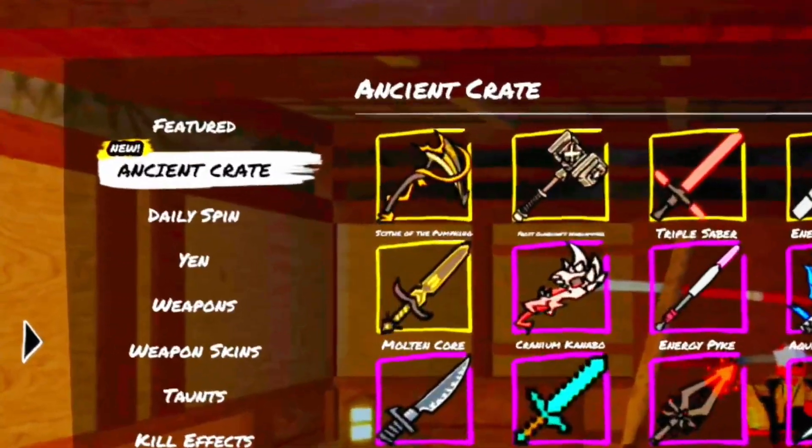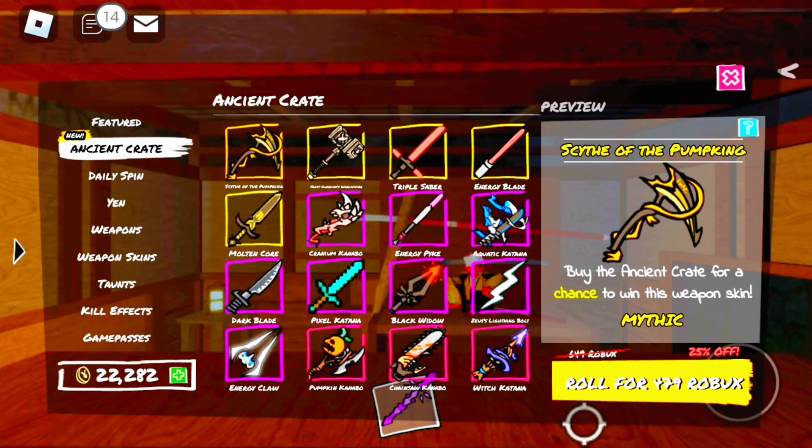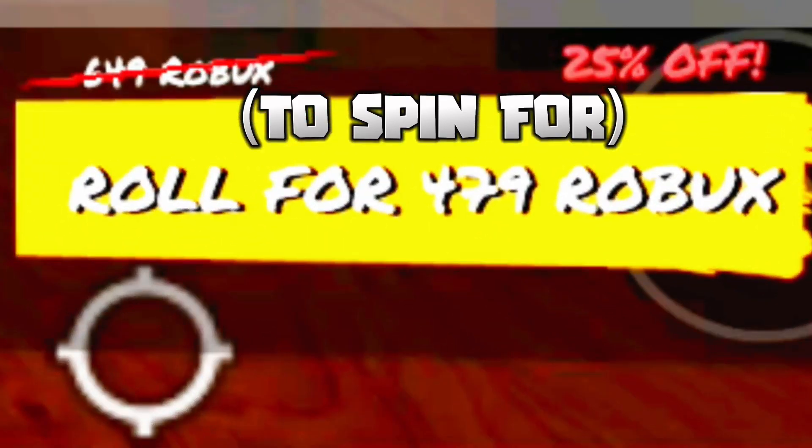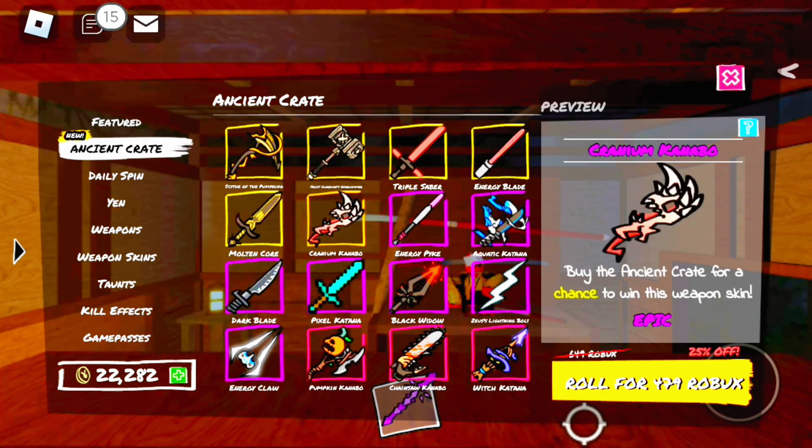Let's start with the new ancient crate. This is the ancient crate in the new update. The thing about this crate is you can get any weapons now, and it's only 479 Robux. The bad thing about this is the value for really good items has went down, like the frost guardians warhammer.